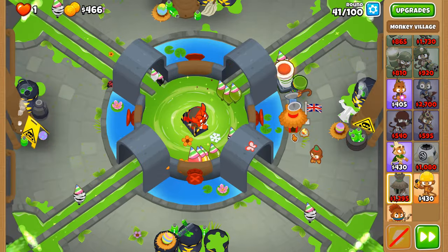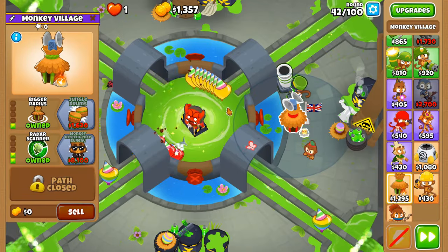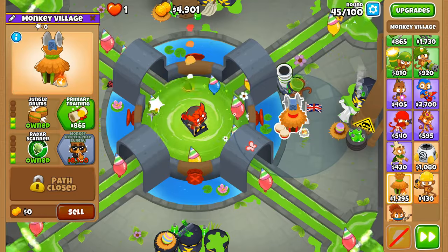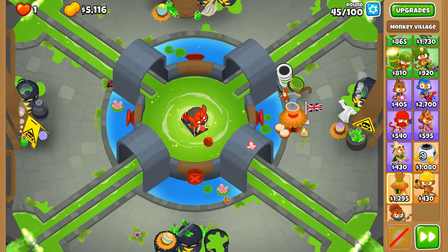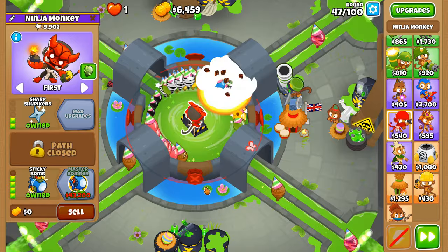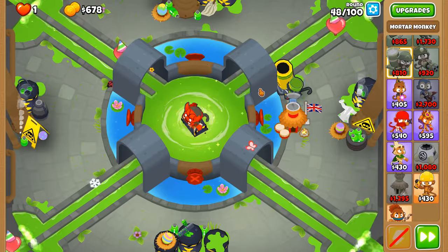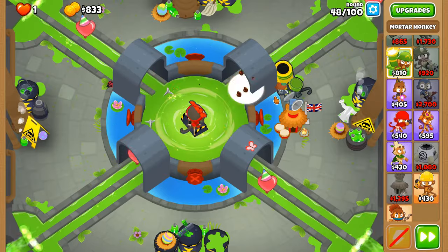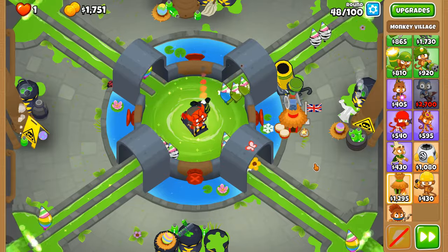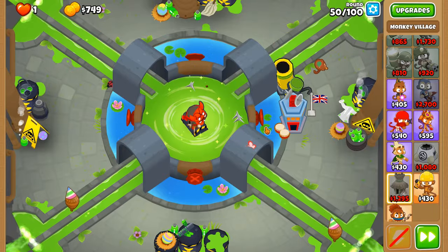I don't think there's a brilliant spot for the monkey village, but we want it to provide as much regrow prevention as we can, because the majority of the time balloons are going to be in this circle here. Getting the big one next to stun balloons, and we're going to get MIB in preparation for round 63, because there are going to be a lot of zebra balloons when we pop ceramics. Only the shockwave factor of the big one can pop zebras, and without MIB in the center area there's nothing that can do damage against them.